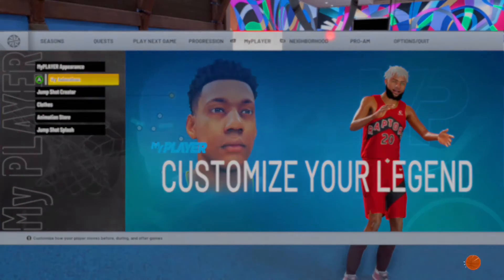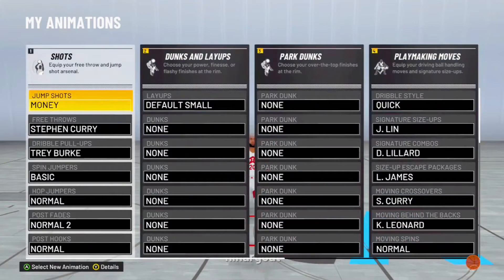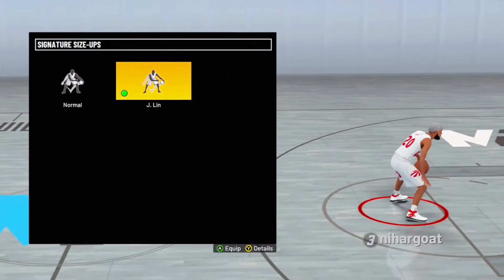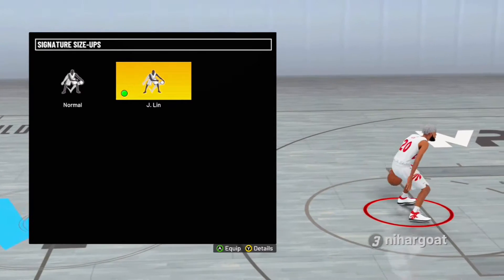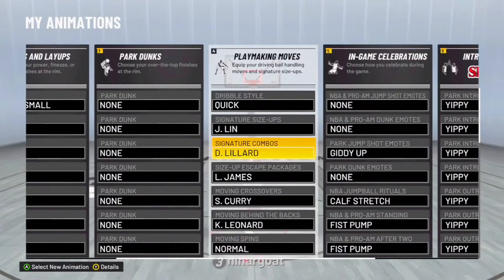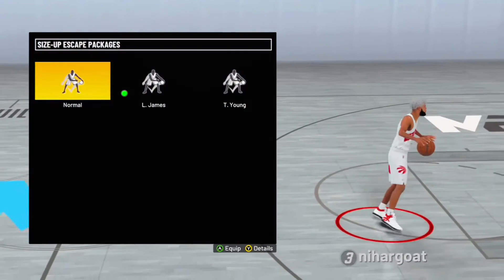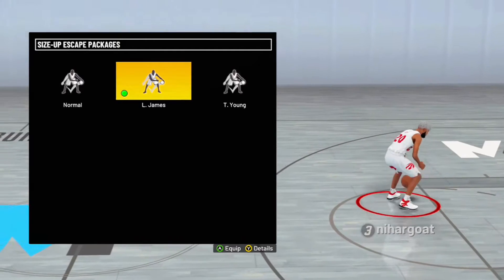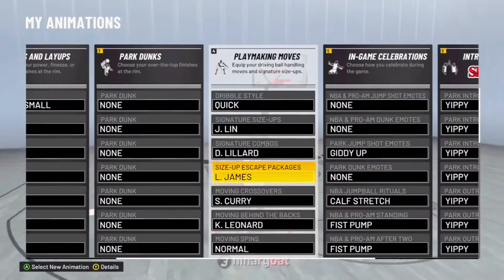First thing I'm gonna do is start with my signature size-ups. These help to actually unlock the moves. As you can first see, dribble style Quick Power is really good — Jeremy Lin — because I have an 80 ball handle, I do not have an 85. LeBron's good, Trae Young's good. I feel like Trae Young's faster, but LeBron gives you the OP step back from 2K20.